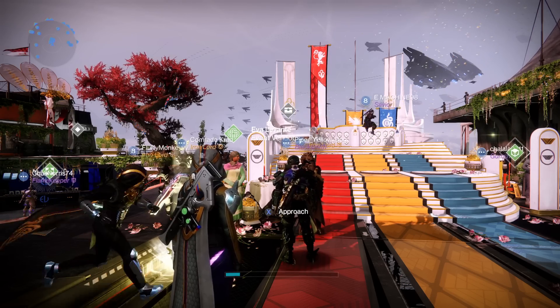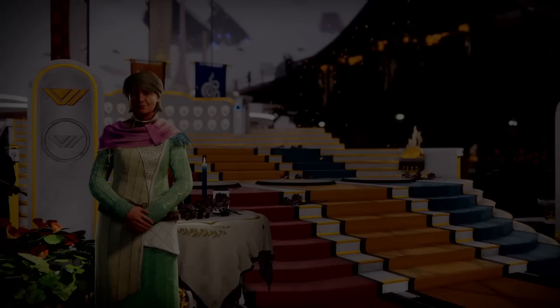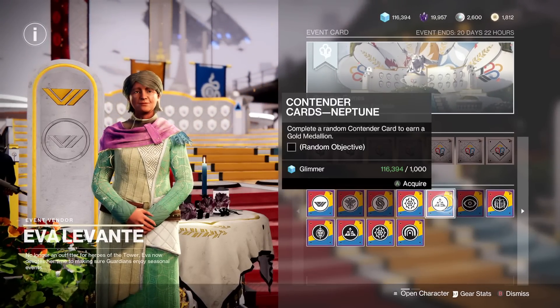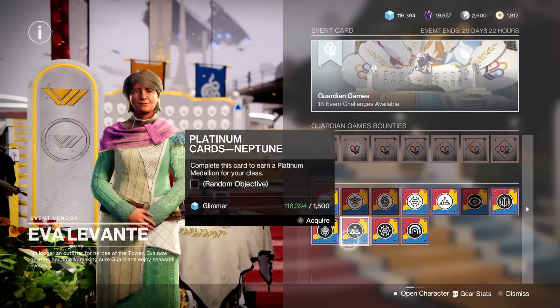Hey guys, you're here for fast Platinum and Gold Medals. Go to Space Grandma and get the Neo Moona Contender Card with a Platinum or Gold Medal reward.